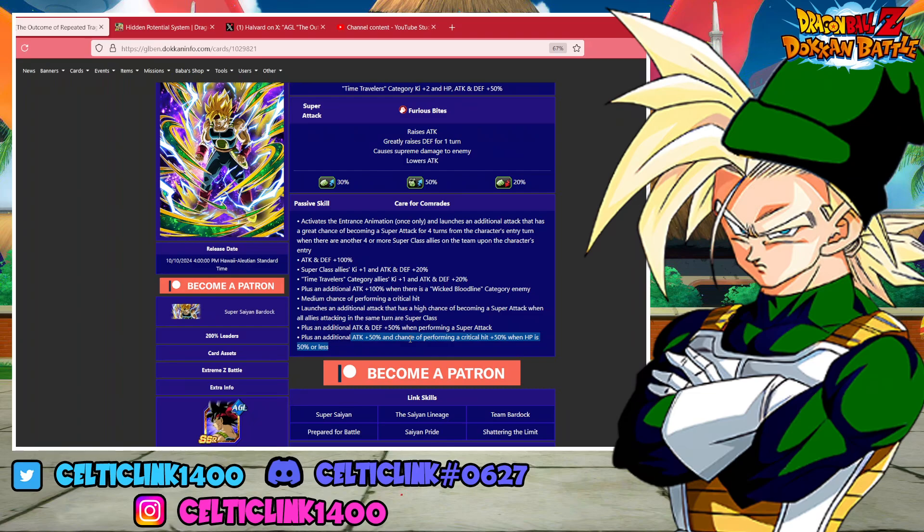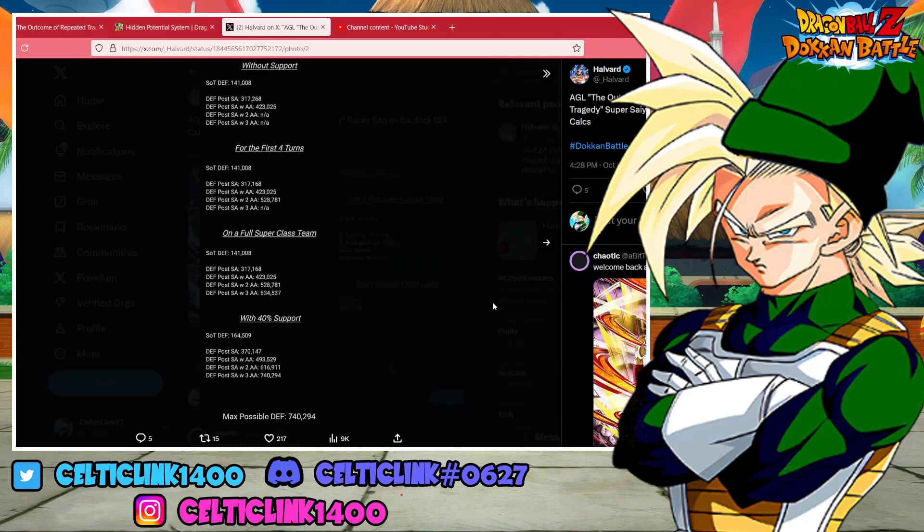So knowing that, the question is: what do you build for his hidden potential? Let's take a look at his defensive stats. Currently as a TUR, his max possible defense is 740. Now he is a free-to-play unit — a quest mode unit at that — but that is extremely low, even by most free-to-play standards. So I'm going to wager a guess that just looking at the stats alone and his passive, there's probably a pretty good chance the LR is coming eventually.